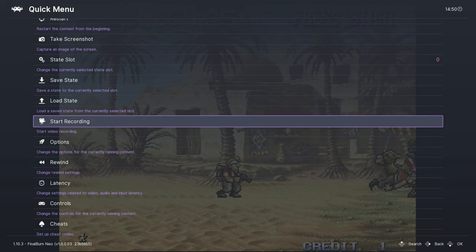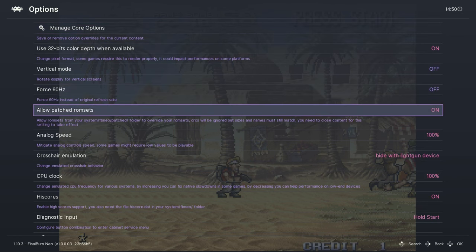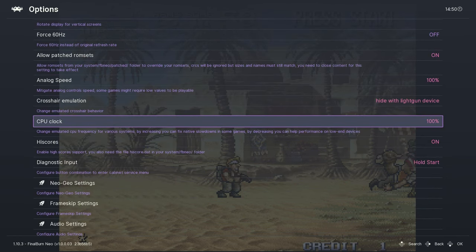In the quick menu, we're going to go to Options, and then we'll bump up the CPU clock. This is the emulated clock speed, so it will not harm your system. I'm going to bump this up to around 200, but around 150 should be fine. Some games may not like this and crash out, but benefits can be less slowdown and a snappier game.